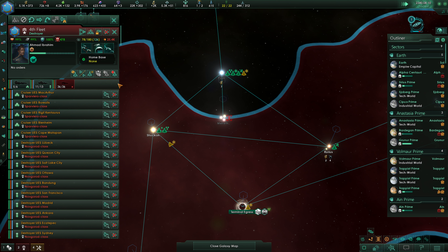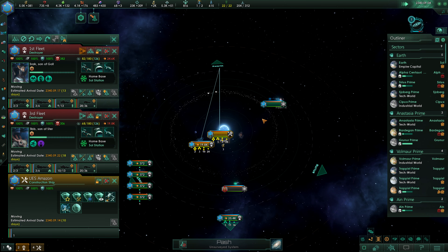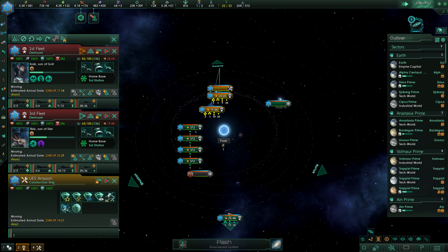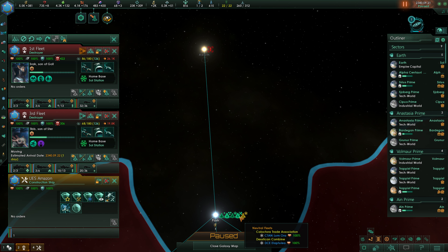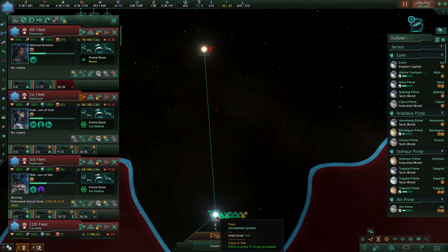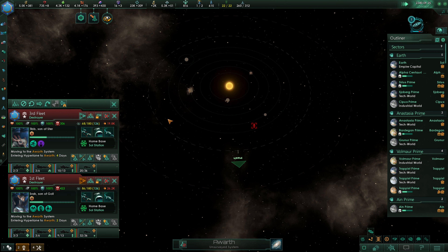The 4th Starfleet did take a little bit of damage there — I don't think it really is enough to justify taking them back to repair. What we will do here is take these two up over here to go eliminate this system, and then we can have a tri-blockade right here. Survey complete — the survey of Pash is now done. We are going to head up here; the Amazon will build the Starbase here. These two fleets will get ready to jump up. Are they going to take more damage? Absolutely they are. We eliminate that — no problem. We're going to take these back for repairs again and come survey up over here.